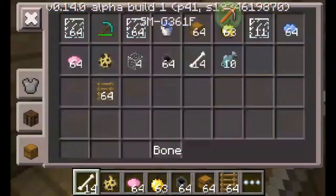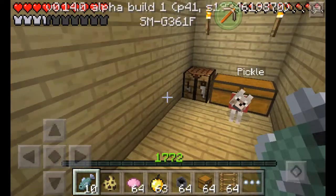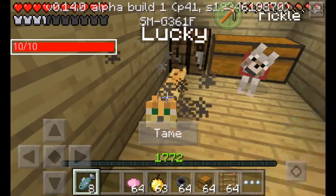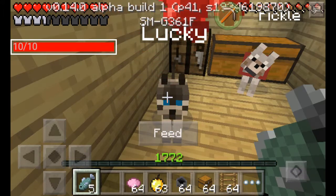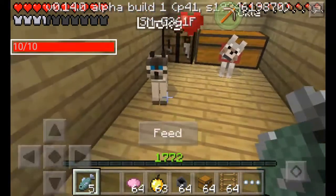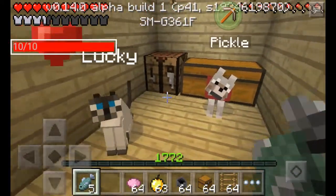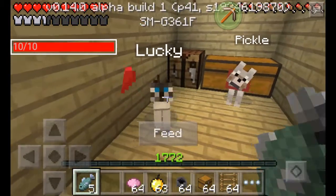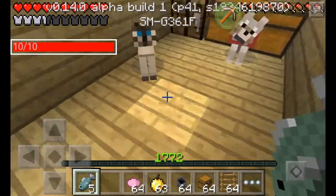So you get your fish out — your 10 fish — and you tame it as well. As you can see it's got its name tag 'Lucky', and my little kitty from an ocelot has turned into this gray and white cat. So there you go — Lucky and Lucky.